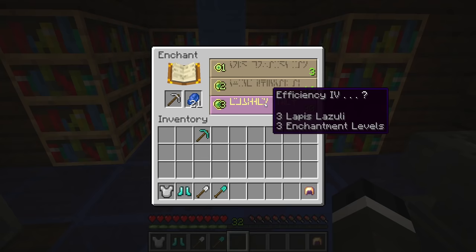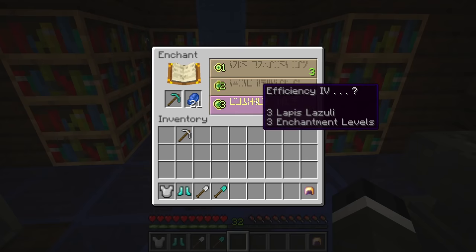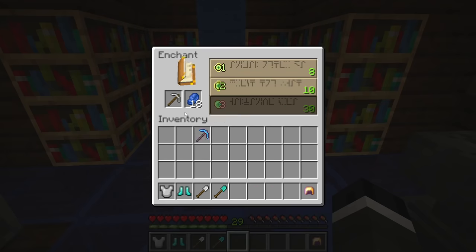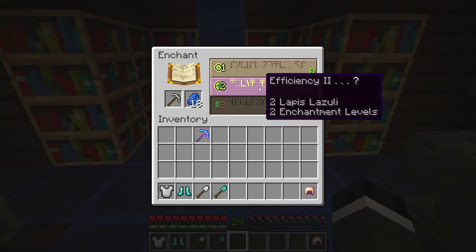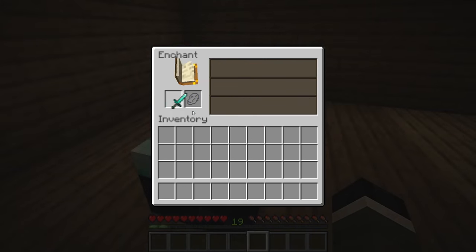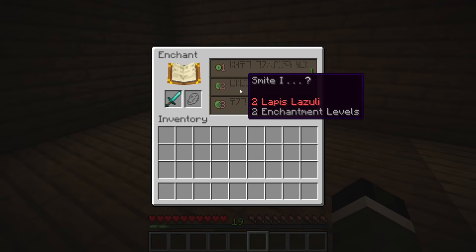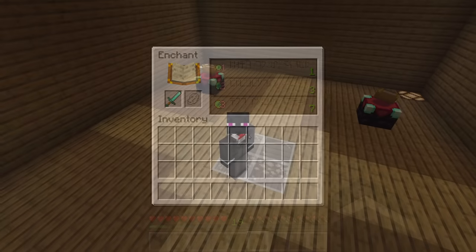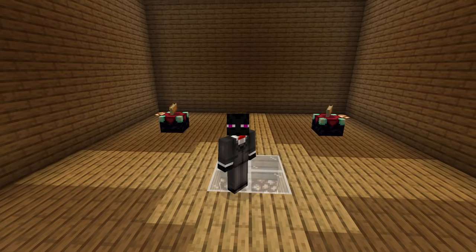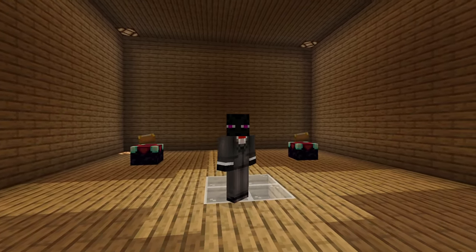To more fully understand this, we must recognize a bizarre yet crucially important property of the table. The suggested enchantments are static until an enchantment is made — for each object type, the possible enchantments are limited until an option is chosen, upon which new possibilities are created. There's no way to reset this list without performing a new enchantment. Even stranger, this list of three exists regardless of which table or item is used, implying the enchanting list is not a property of the table but is somehow connected to the player themselves. Keep this in mind as we continue.